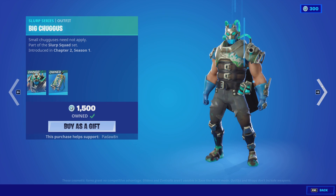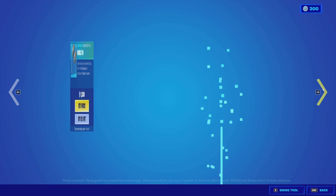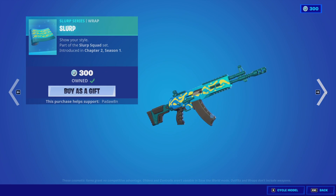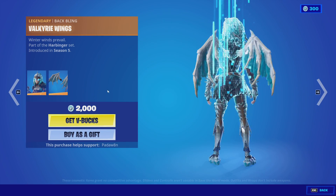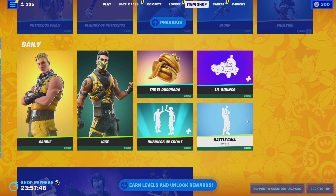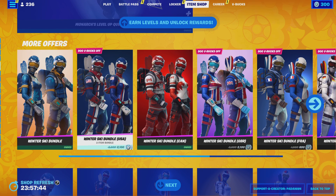We got the Gladius of Potasius, the Big Jugus skin with the Jugus back bling, the Double Tap pickaxe, the Slurp wrap, the Frost Wing glider, and the Valkyrie skin with the Valkyrie Wings back bling. All right, hope you guys enjoyed the item shop review and I'll see you guys in the next one — bye everyone!